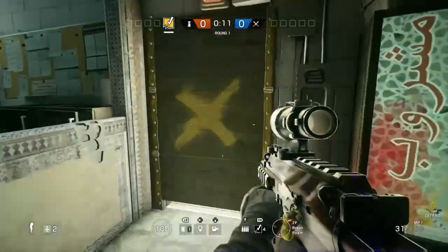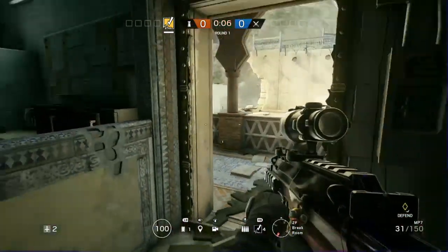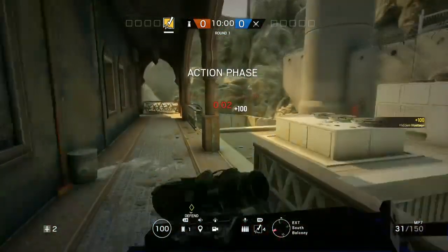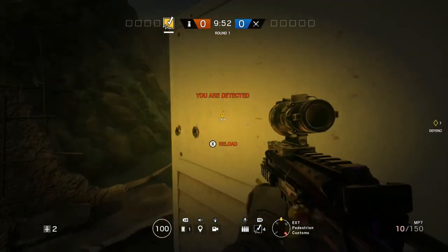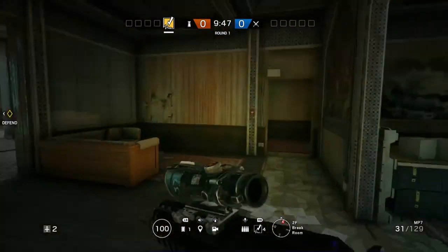Moving on to Border. This spot is going to be upstairs. Both of these spots are going to be run-out spawn kills, and they're both really risky but also very rewarding at the same time. Right when the round starts, sprint outside and pre-fire right where I'm aiming now — they just spawned right there and they're going to be running at you pretty much. After you do that, you're pretty much going to want to run back inside.